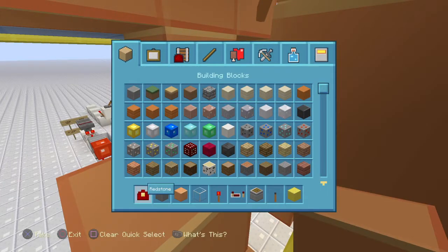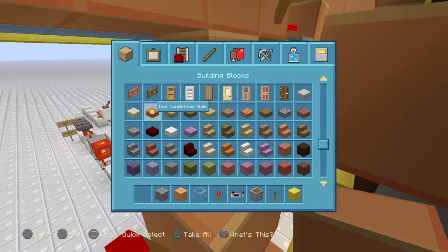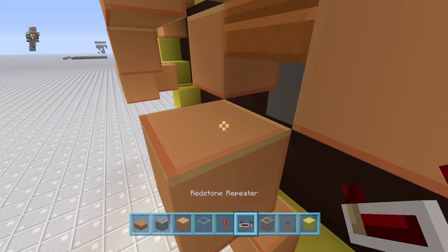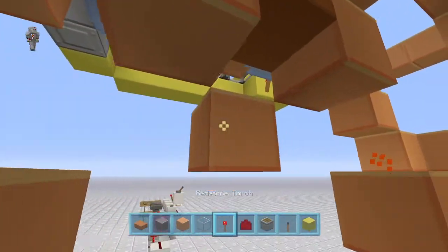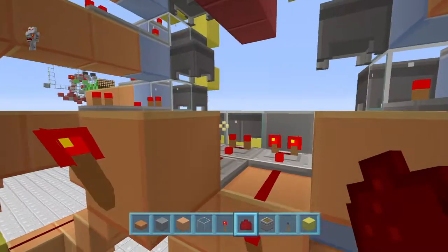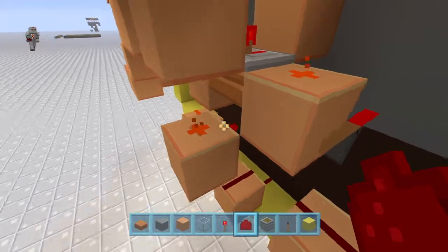This repeater needs to be on a slab — make sure that repeater is on a slab so that it doesn't bud power anything, because you're going to have to put a piece of dust down here. There's my dust. A torch to power it off, and then dust. Now it should be off and it won't bud power and burn out the torch.